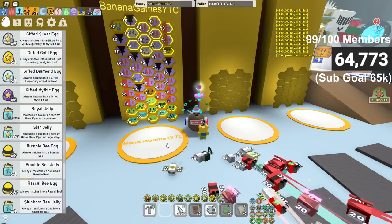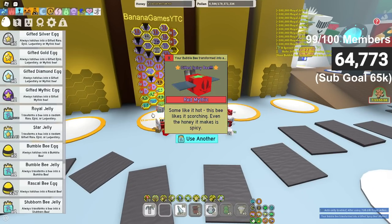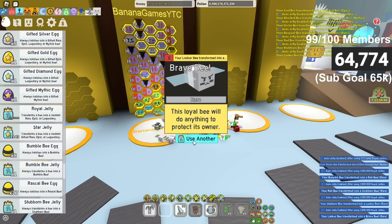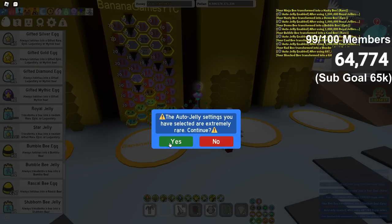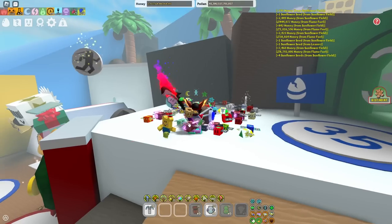Chat, are you guys ready? I don't mind the gifted Spicy Bee — let's get another one. It's as easy as that. Can I just get a gifted Precise Bee right now? One eternity later... the luck ran out. Never mind, let's just get it instantly. I don't need gifted Fuzzy — gifted Precise Bee already, not bad.